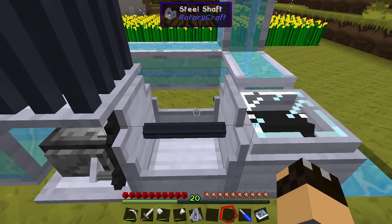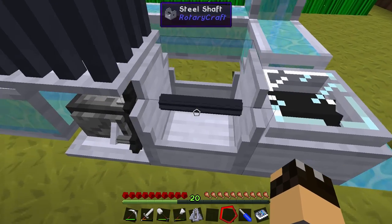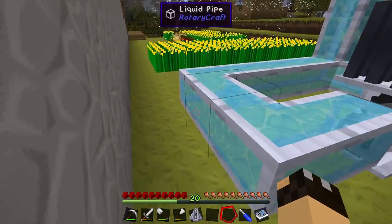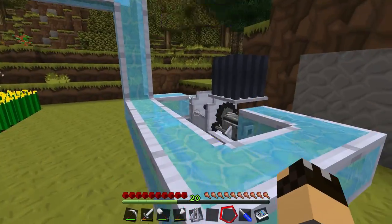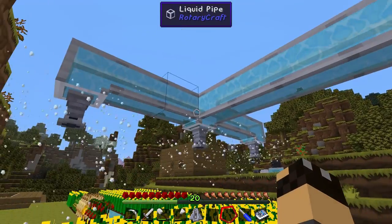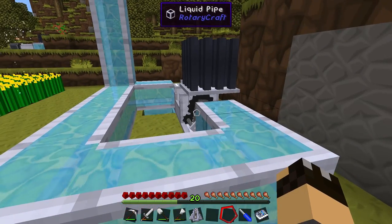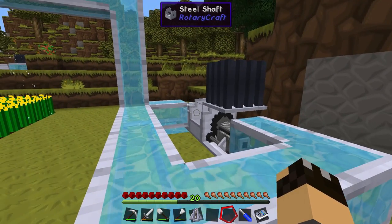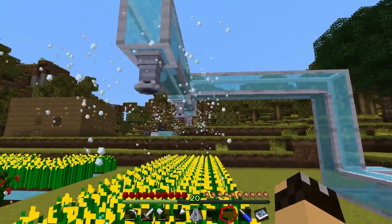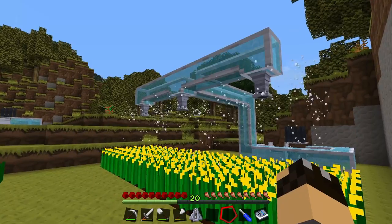So what I've got now: I've got a pump and a steam engine connected by a steel shaft, separated by one block, with a cooling fin to stop the whole thing exploding. The pump is outputting water in two directions — one going up to the sprinklers themselves and the other going back into the engine, so the engine is providing power to its own pump.